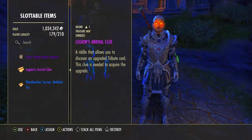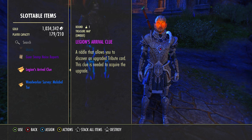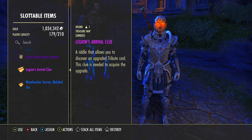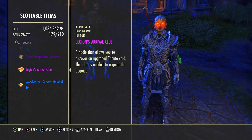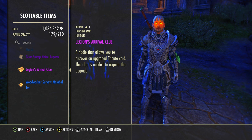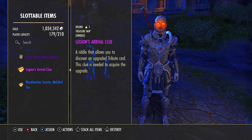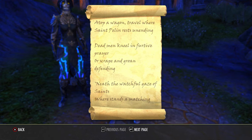Hey, what's up everybody, it's Damron. I'm playing Elder Scrolls Online on the High Isle expansion, playing Tales of Tribute. Finally, the fix has arrived for the Legion's Arrival clue. This was the last card nobody could upgrade because it was broken — originally it was supposed to be tied to leveling up your Roister rank, but you could only level that up seven times and there were eight cards that needed upgrading.